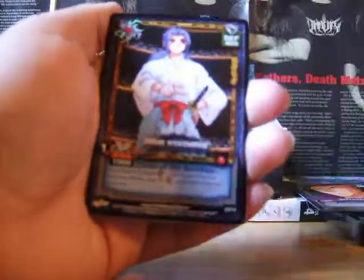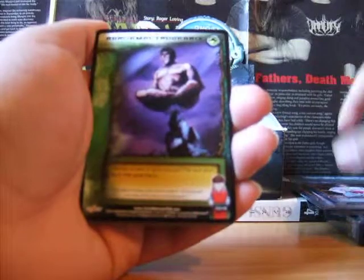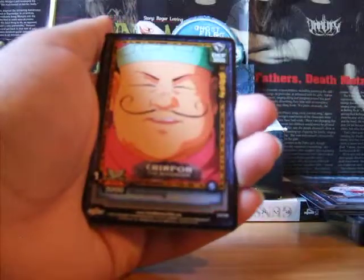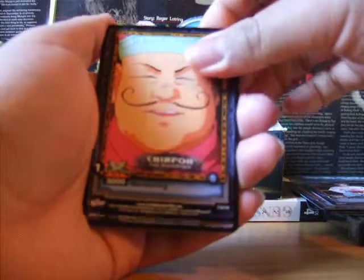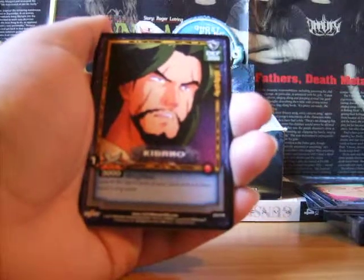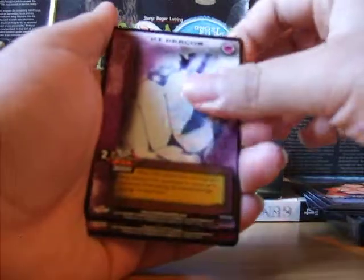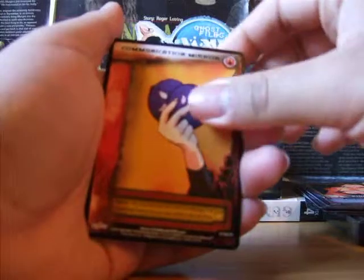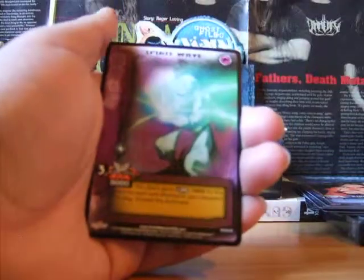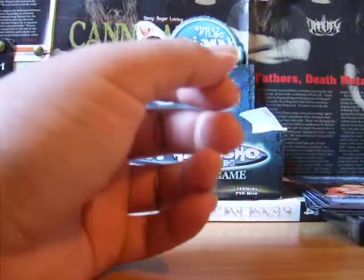Fourth pack. We start with Shishiwakamaru, Abnormal Endurance, Shotgun, Chinpo the Wonder, Armor of the Ape, Kibano, Ice Dragon, and Communication Mirror. First rare is Meteor Charge. Second rare is Spirit Wave. Nothing yet.